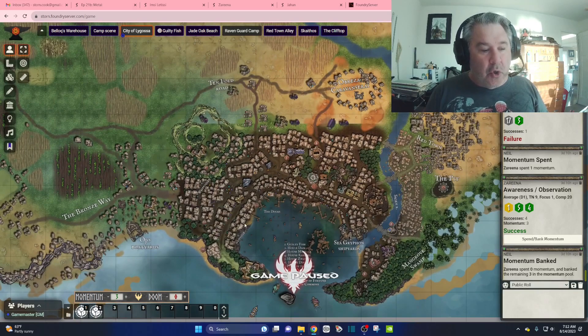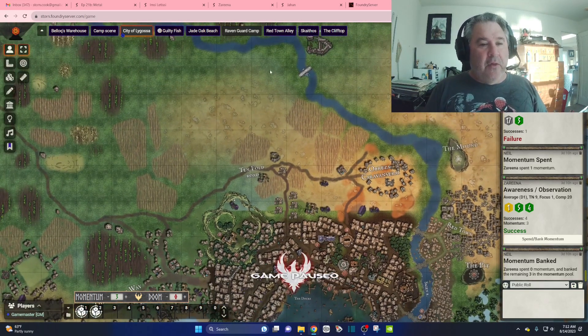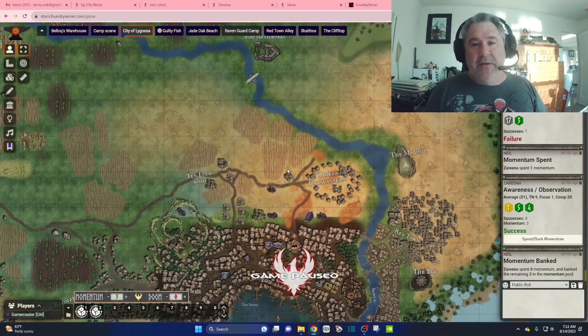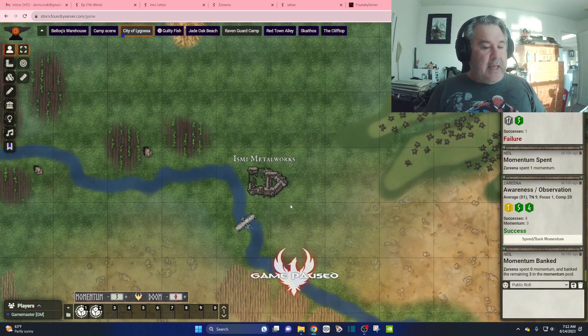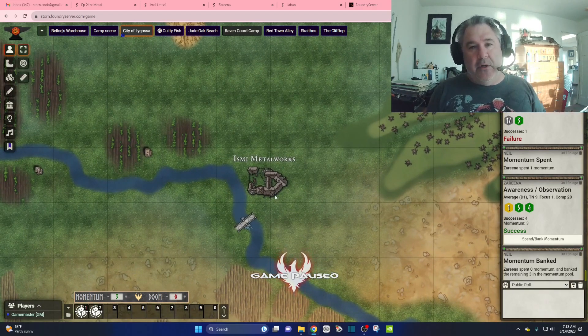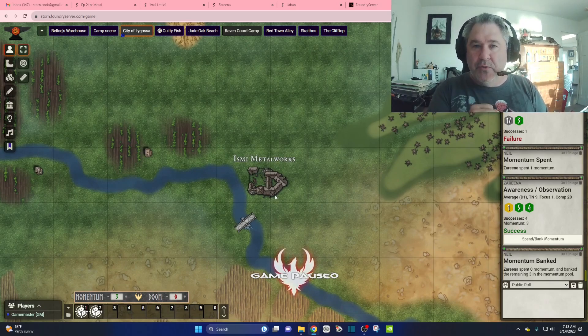I cloned the base city — which you can do in Incarnate — and everything on the outside is something I expanded on. I left myself a lot of room because I knew I'd want to be adding things as gameplay goes. Here's the Ibsi Metalworks. I put a bridge in there, and this was one of the little stamp tools you can create. That's perfect, it will work well. And that took maybe five minutes.